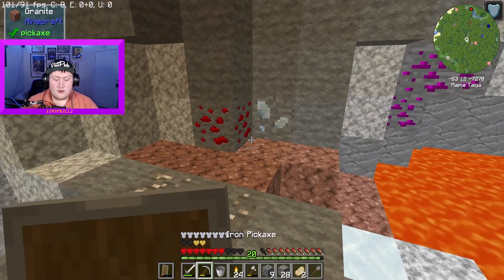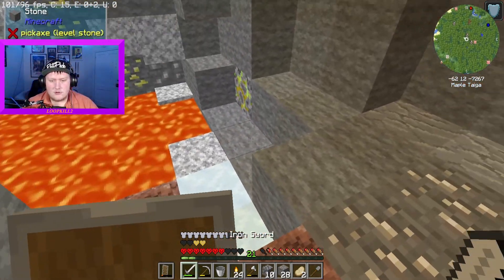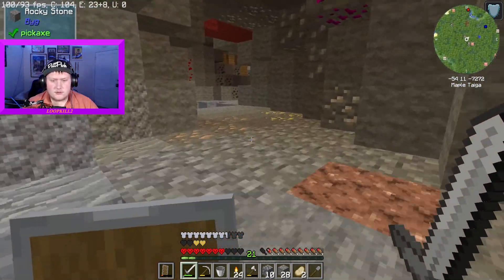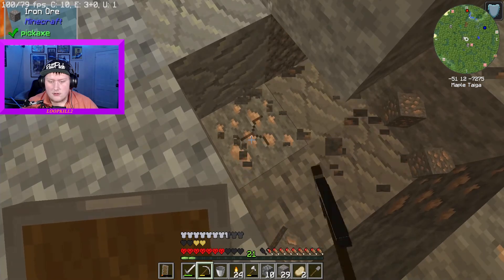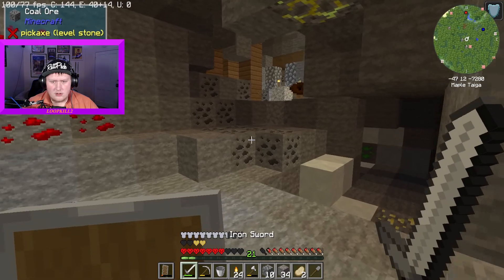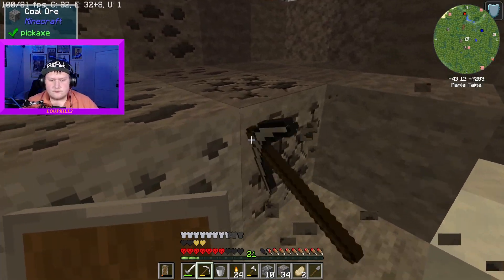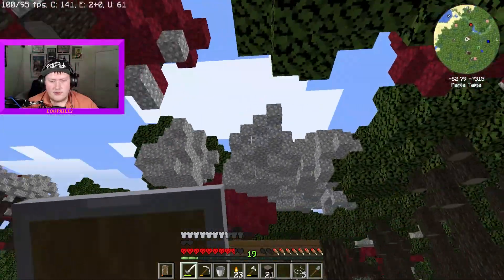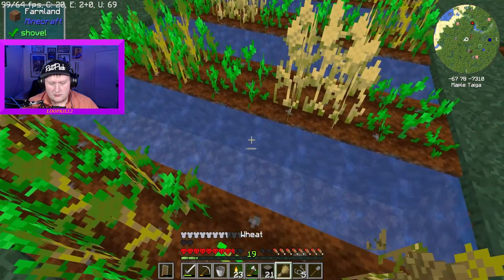I feel like this was a good episode — good things happened today. I finished the house, started a farm, and some of the wheat should be grown by now. I'm going to grab more coal and head back up to the house. Back at the surface — my crops seem to be doing actually good. This one is fully grown.